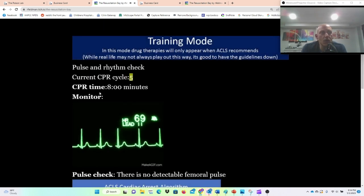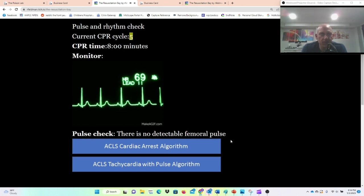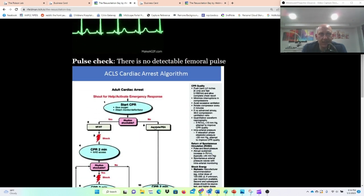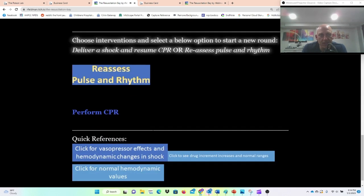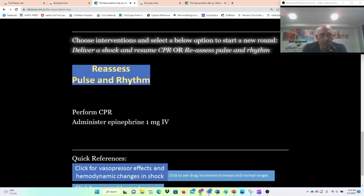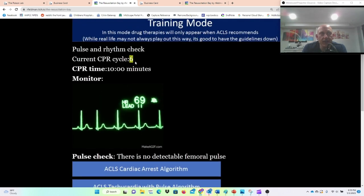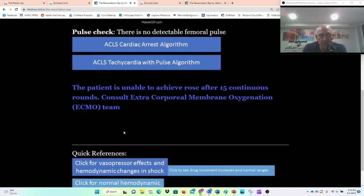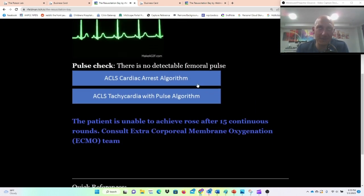Resume CPR — we have a rhythm change! We have normal sinus rhythm, but there's still no detectable femoral pulse. So now we are moving into the pulseless electrical activity algorithm, in which case CPR and epinephrine. Let's do it — and that's all we can do. Then you click Reassess Pulse and Rhythm. Still the same — we're in pulseless electrical activity. Beautiful normal sinus rhythm, but we're just not perfusing. Unfortunately you only have five rounds to really get them back with a pulse.